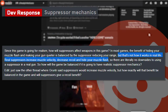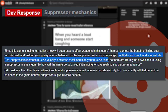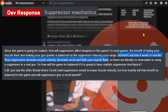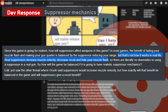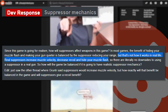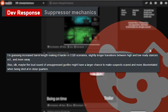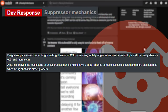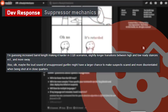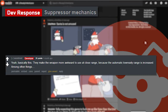Up next: 'Suppressor mechanics — since this game is going for realism, how will suppressors affect weapons? In most games the benefit of hiding your muzzle flash and making your gun quieter is balanced by reduced range, but that's not how it works in real life. Real suppressors increase muzzle velocity, decrease recoil, and hide your muzzle flash — so there are literally no downsides.' The developer replies with 'they make the weapon more awkward to use at close range because the automatic low-ready range is increased, among other things.'